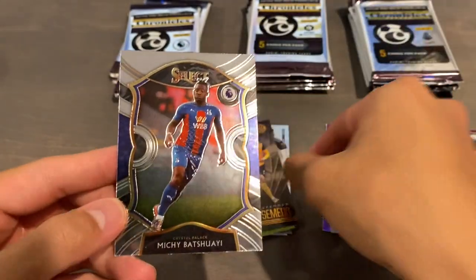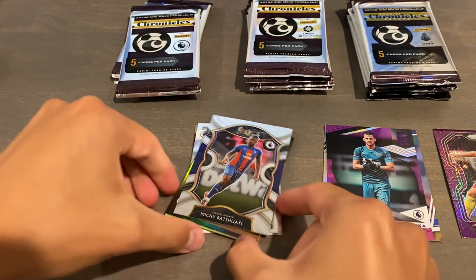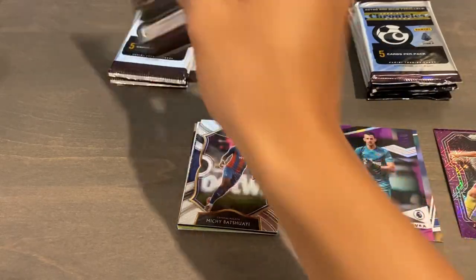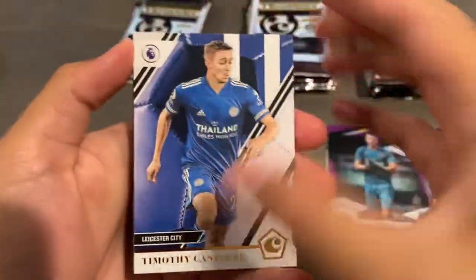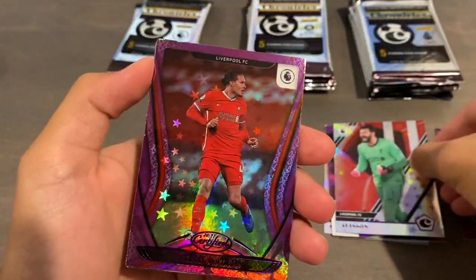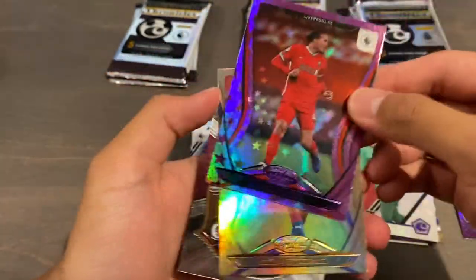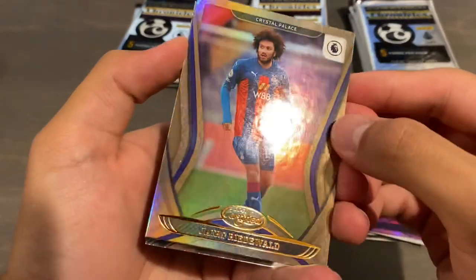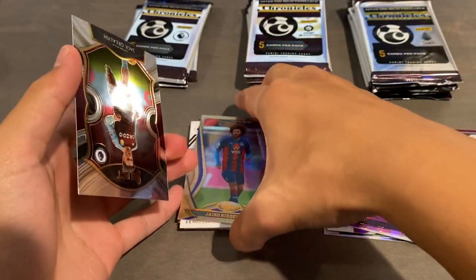Nelson Semedo for Wolves — Illusions base regular. And a Select base of Michy Batshuayi for Crystal Palace. Dubravka is not having a good time at the Euros. Slovakia got knocked out as the third-place team, just ahead of Poland who had only one point — Slovakia's goal differential was probably the worst of all the third places. Timothy Castagna Chronicles base. We have Allison Purple Astro Chronicles base, then a Virgil van Dijk Purple Astro Certified base. And a regular Certified base of Gyro Riedevald for Crystal Palace.